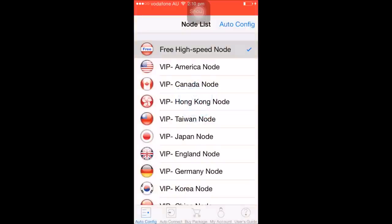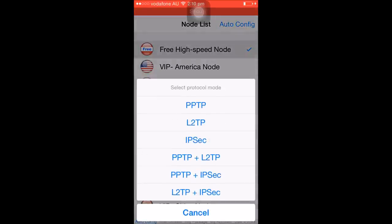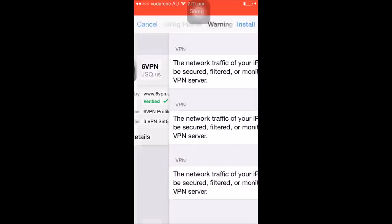It's gonna ask you to sign up and stuff — I've already done that. Once you sign up, it's gonna come to the screen where you go ahead and click on free high-speed node and auto config. I recommend you use IPSec because that's the fastest protocol, so just hit IPSec and then click on auto config.